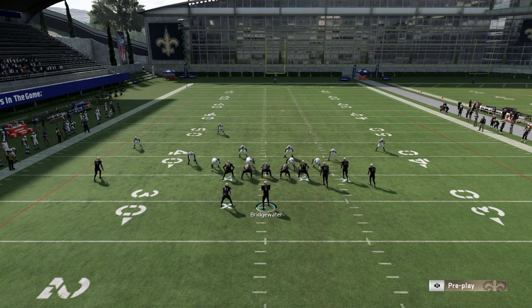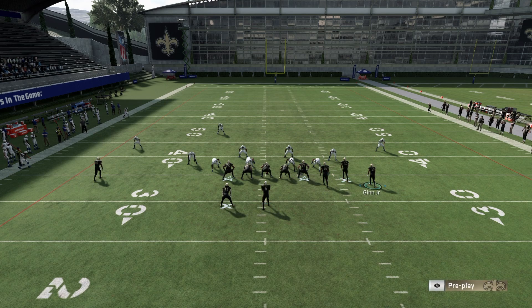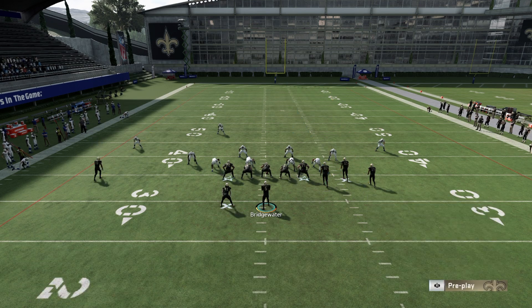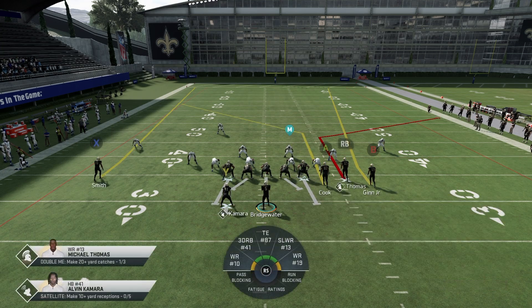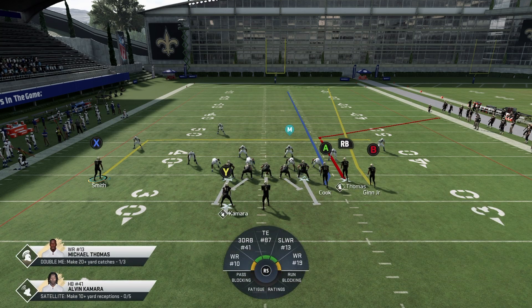The setup we're running: put RB on a corner route, put A on a delay fade. Look at Ted Ginn's route - it's a sort of fade route. This is what fades used to look like in Madden 17, 18, and 19; they were way easier to beat coverage back then. Now they've made fades basically a delayed streak, which is exactly why this play is going to be so good for your coverage beaters. Put RB on a corner, A on a delay fade, and X on an in route - smart him out to create a deep corner setup.